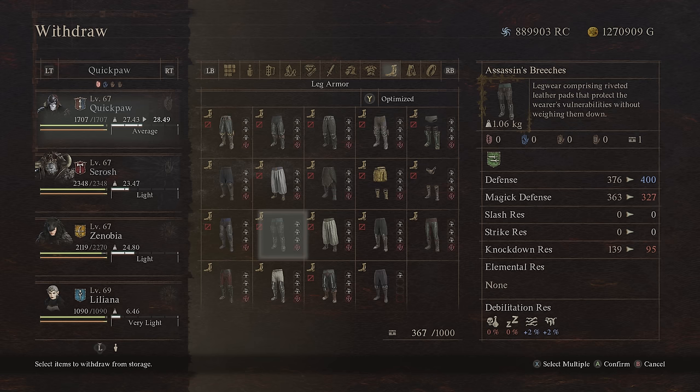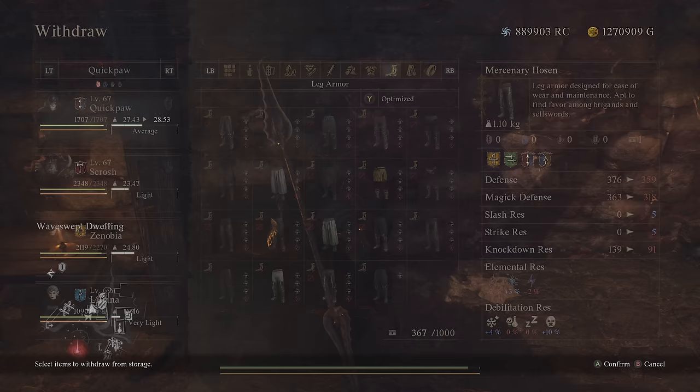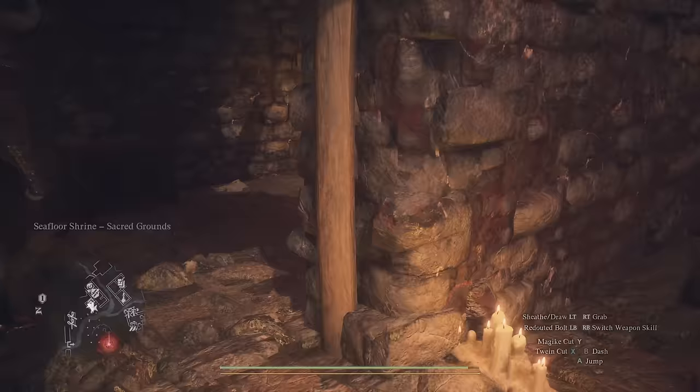The Mercenary Hosen is going to have 5-2 slash and strike resistance, which is really nice. We also have 10% silence, but we will take more damage from fire and lightning, on top of having lower defense and magic defense. To be honest, I'm not sure if that's going to be better. I think the defensive gap there isn't going to be enough to offset having the slash and strike resistance. So in general, I would stick with the mostly Dragonforged gear with this class.